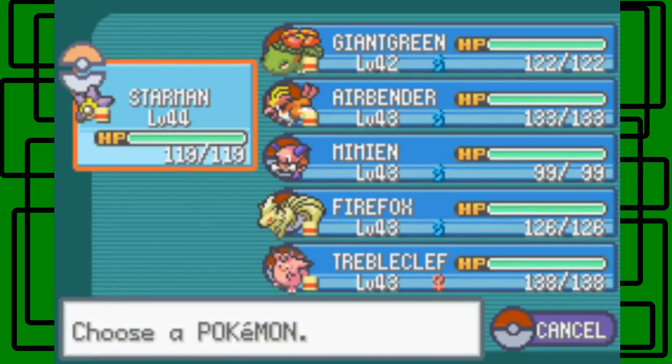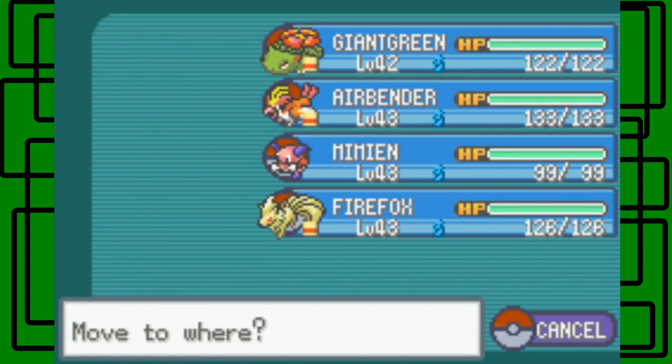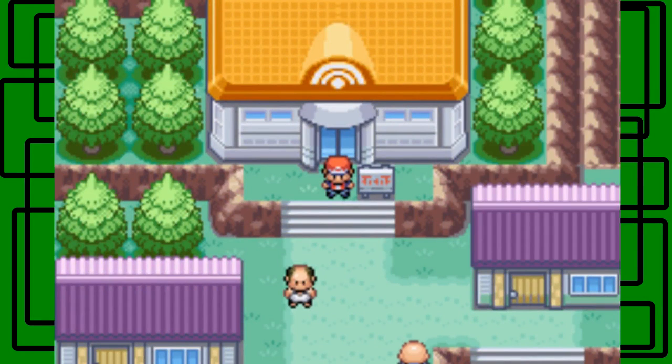Let's organize our Pokemon. Let's put Giant Green up to the front since he's only level 42 right now. I'm going to end the part right here. This has been Pokemon Leaf Green Redo. The next part we'll take on One Island and hopefully make it all the way to Mount Ember. This has been Giant Girl again — thank you for watching, and if you guys enjoyed my Pokemon Leaf Green Redo walkthrough guide, goodbye!